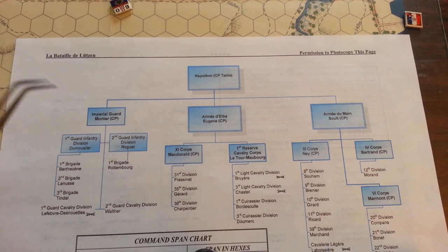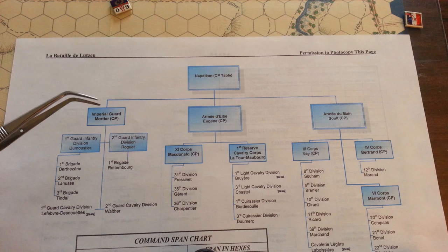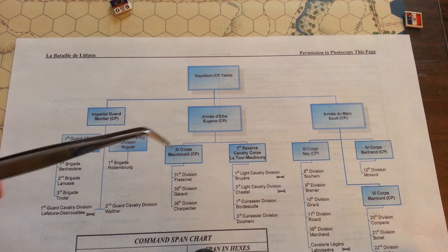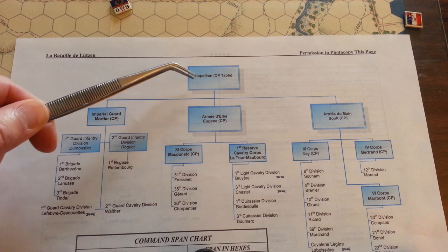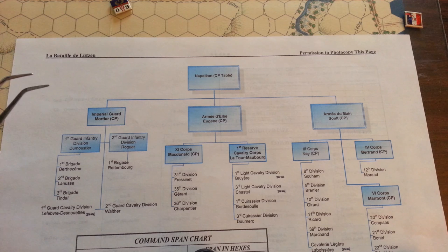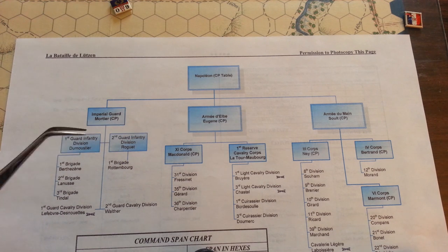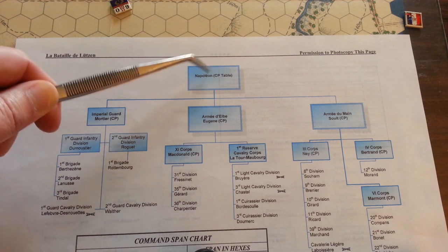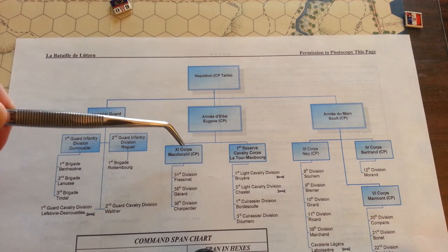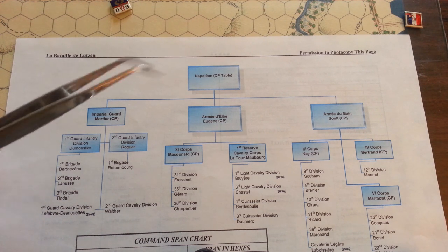The second aspect of fifth edition command and control are command points. Command points are assigned to different high-level entities in the organizational structure. Napoleon generates a command point because he's the overall commander, the Guard generates one, and anything representing a corps generates a command point. So just within this structure, the French have a lot of command capability by the nature of their army's organization.